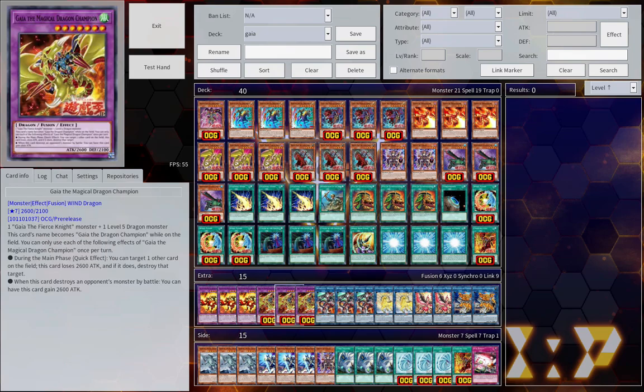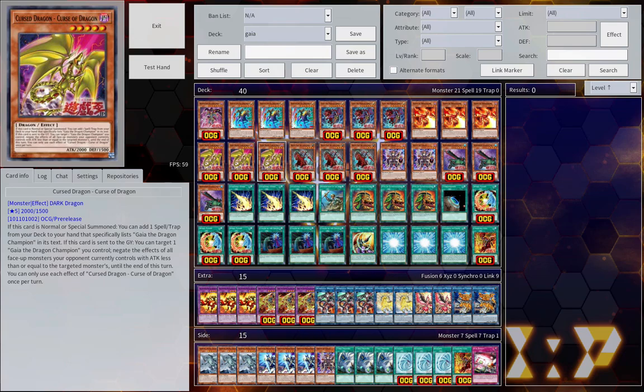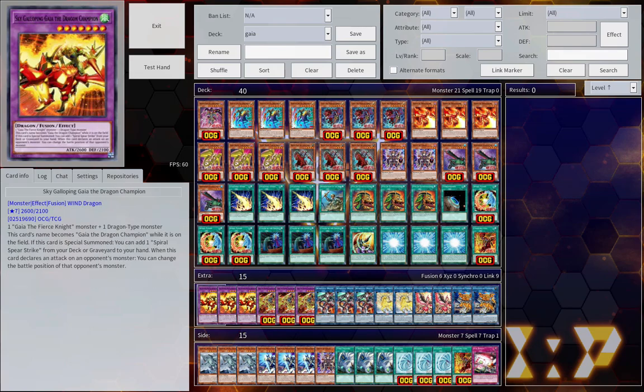It is all about Gaia the Magical Dragon Champion, which becomes Gaia the Dragon Champion while it's on the field. It requires a Gaia the Fierce Knight monster as well as a level 5 or more dragon. The idea is: summon Gaia the Magical Knight, summon Curse of Dragon, then use Spiral Fusion — the unique fusion spell — to summon Gaia the Magical Dragon Champion, or Sky Galloping Gaia the Dragon Champion if you're feeling spicy for whatever reason.